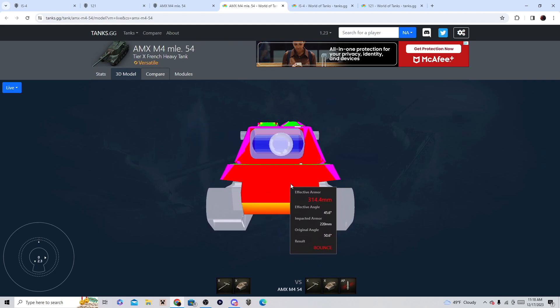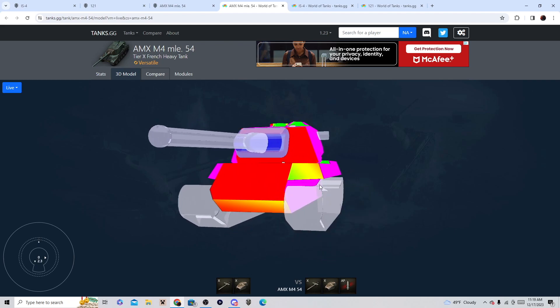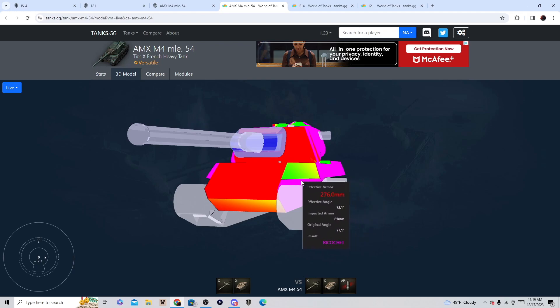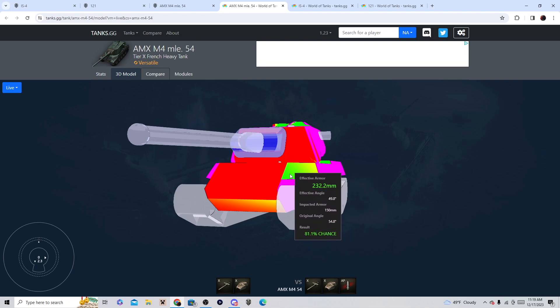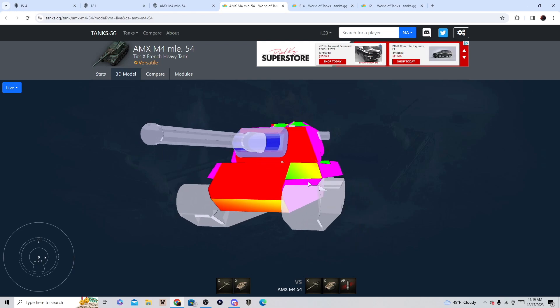This is a beastly armored tank. Just facing on, without even using gun depression or angling, you're looking at 320 to 330 millimeters of armor right there in the front, all the way around. On console you can actually side scrape with this tank because the side armor is going to be way stronger — about 300 to 320 millimeters effective.